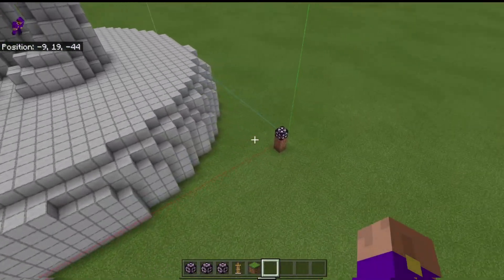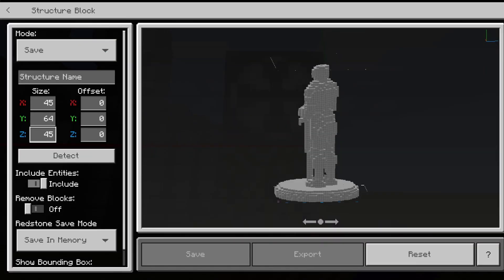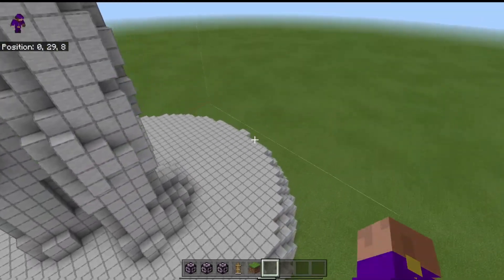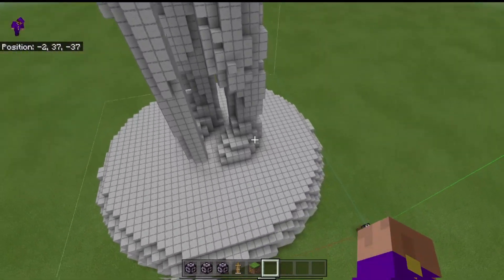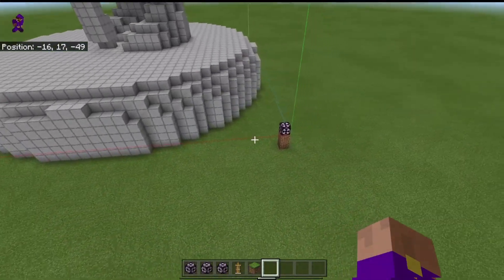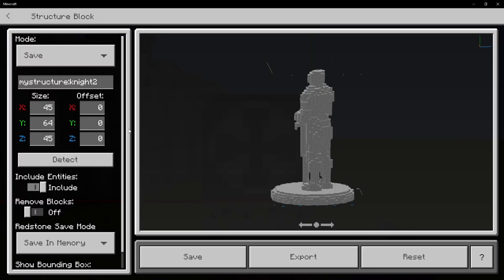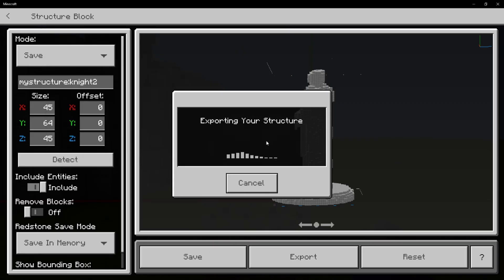The first thing you're going to need to do is get your Structure Block, place it down, and fiddle with it — change the offsets and sizes to fit as much of your build as you want into your structure. This is how much I can fit in. There is a hard cap of 64 blocks tall in a structure, 64 blocks wide, and 64 blocks long. Now that you have a structure outlined, you have to name it something and hit Export. I'm going to name it Knight 2 — I already have a Knight 2, so I'm just going to save over it.